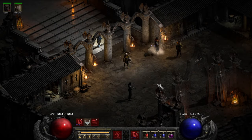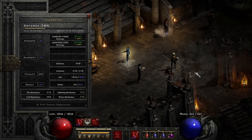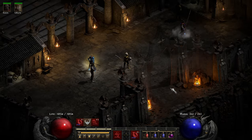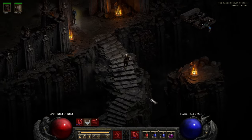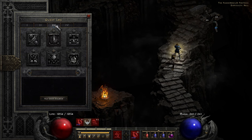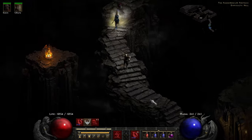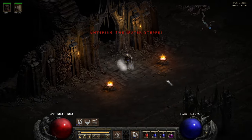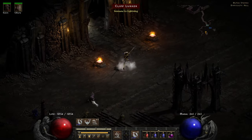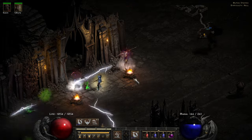Hi guys, welcome back to Diablo 2 Resurrected. We're going from zero to Ubers - it's a hardcore Javazon. We've got Rothmazon here, level 82 Amazon, we're in hell difficulty, currently in Act Four. It's the last episode - we made our way all the way from normal into hell. Now we're going to try and take on Diablo this episode. These guys are immune to lightning, so let's try and avoid those.